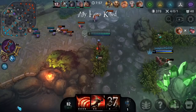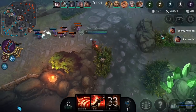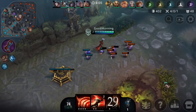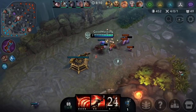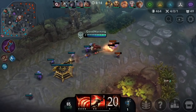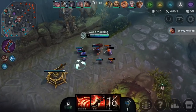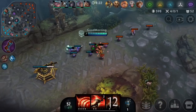I should be able to hold this freeze here — there's nothing Gwen can really do. A lot of times what bot laners will do is if you hold a freeze like this they'll just go to another lane, so you should probably be pinging your teammates just in case they do rotate. A lot of times they'll realize it's hopeless to try and get this farm or else they're gonna die.